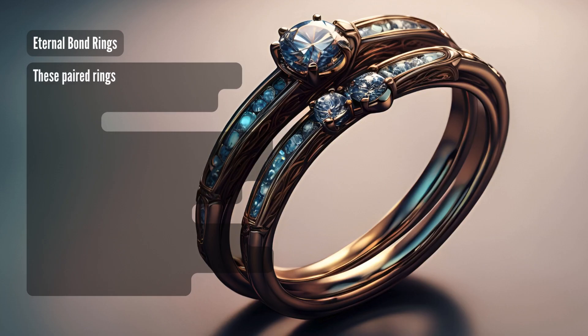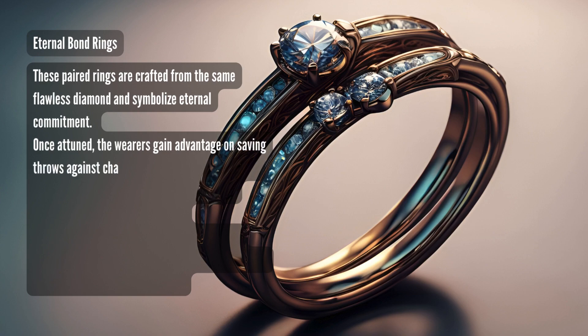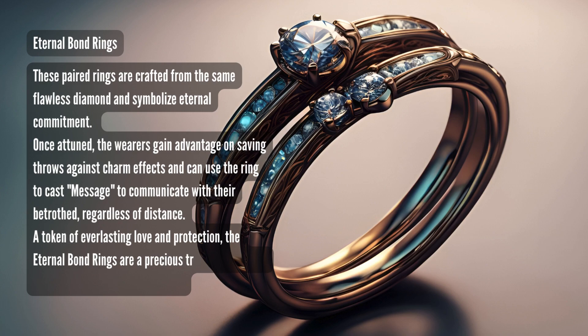A Set of Eternal Bond Rings: these paired rings are crafted from the same flawless diamond and symbolize eternal commitment. Once attuned, the wearers gain advantage on saving throws against charm effects, and they can use the ring to cast Message to communicate with their betrothed regardless of distance. A token of everlasting love and protection, the Eternal Bond Rings are a precious treasure for those embarking on a shared adventure.